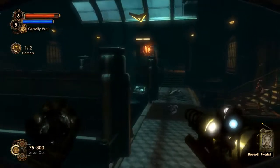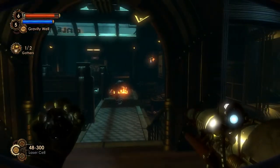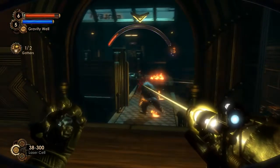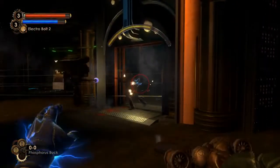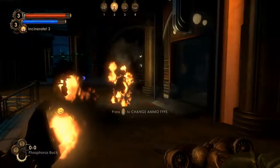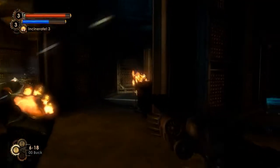In Minerva's Den, I became attached to the laser and gravity well. They were new toys, so I relied on them over a lot of the other weapons and plasmids I had spent my time in Bioshock 2 using. But maybe that's why the final fight was so exhilarating — it forced me to search through my arsenal for whatever would work. I could no longer rely on the reliable.